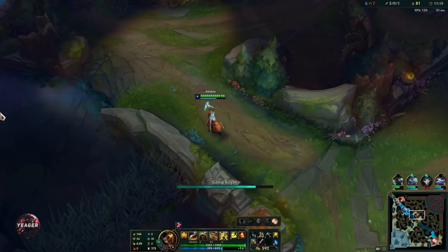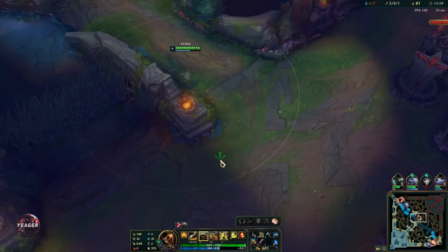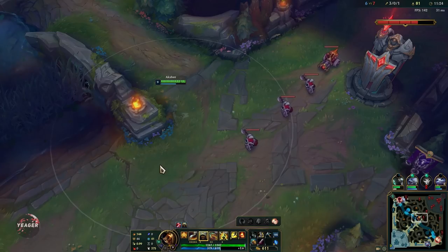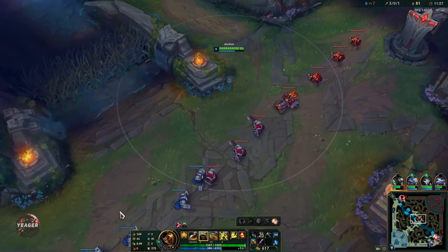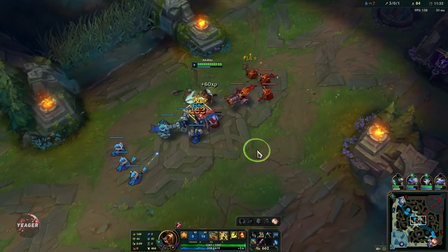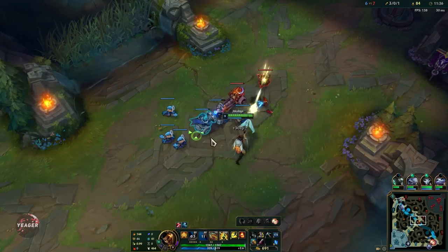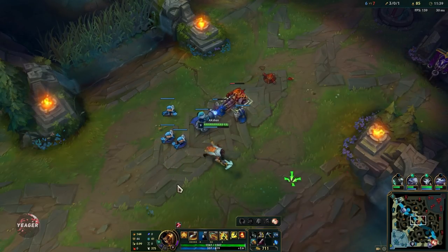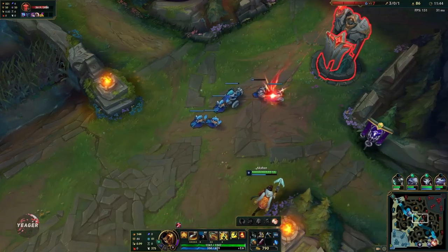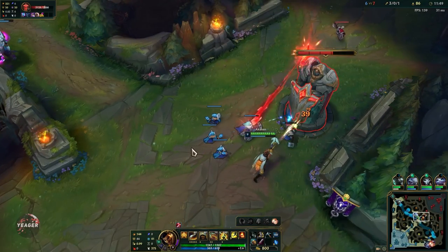We can't really use the ultimate here because she is just going to hide behind the tower, so we are going to save that. You can also wait like this — if the opponent thinks you've based or roamed, they will walk up and then you can look for a kill that way. Always look at the detection radius of your stealth passive because it is very easy to spot you; they don't even have to be close in order to see you.